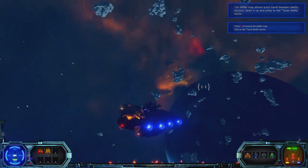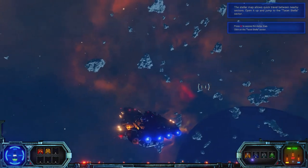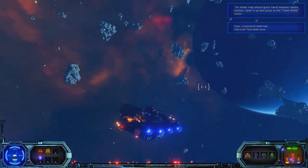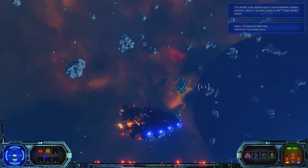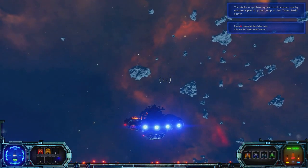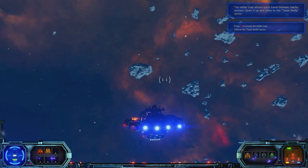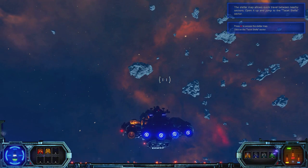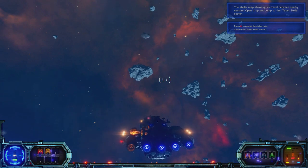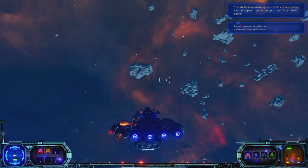We have pitch — we can pitch up and down. We have left and right, and of course we have roll. So we have a full degree of control. We can also move up and down, and we can strafe left and right as well.